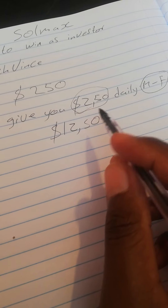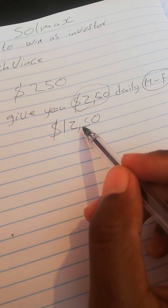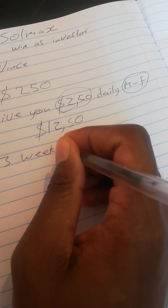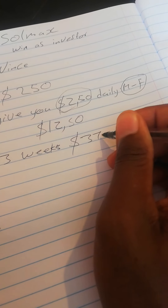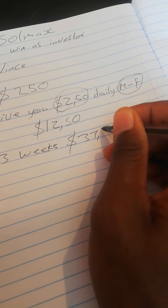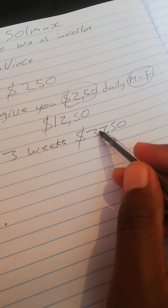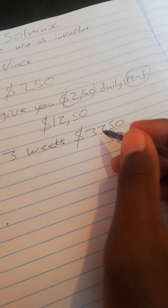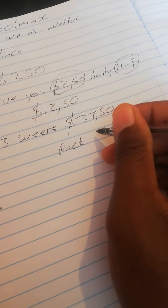Remember, this is the amount you can make in a week. So in three weeks, you will make thirty seven dollars and fifty cents. When you reach that point in three weeks, you use my strategy and reinvest — you buy a package, a package of twenty five dollars.